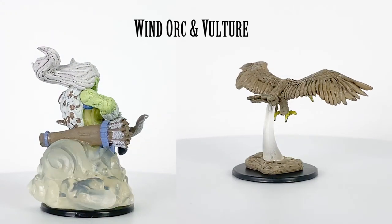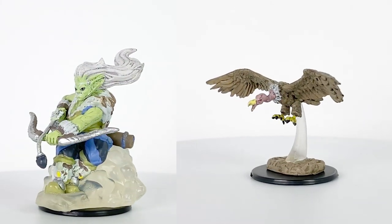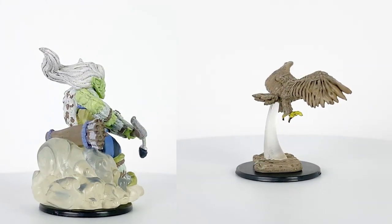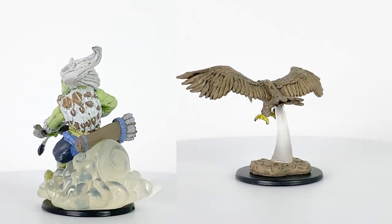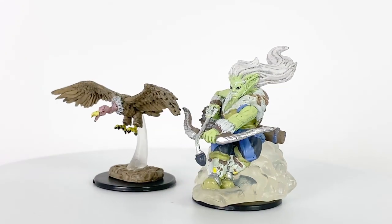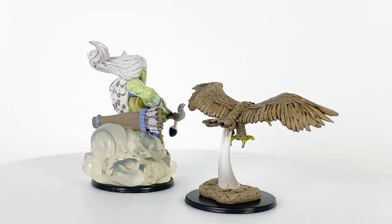There are four orcs in this set that come with pets, each representing a different element. I had expected the orcs with pets to be flavored as new hero options, but they seem to be written as villains — though you can do as you like. This description suggests the Wind Orc fits a rogue or ranger archetype, and if used as a foe, could be a recurring nemesis for your Wardling of the same class. The figure is very cool and detailed, riding atop a translucent spell effect and actually having a quiver with arrows to accompany the wielded bow. The arrow and the bow is a bit bent on ours, but we'll discuss fixing that at the end of the video.